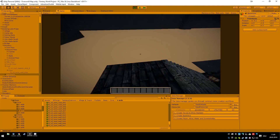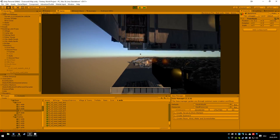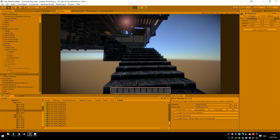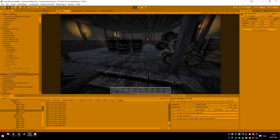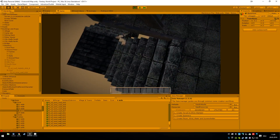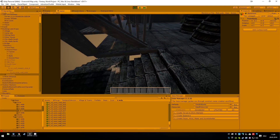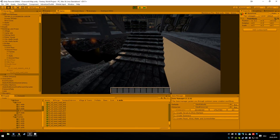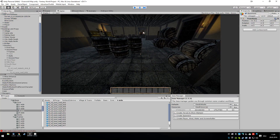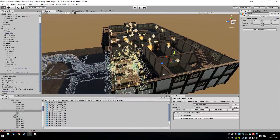I need walls here and I need walls on the side of the floor here, and I need to change this somehow. I think that's an easy fix — just move the stairs slightly up.